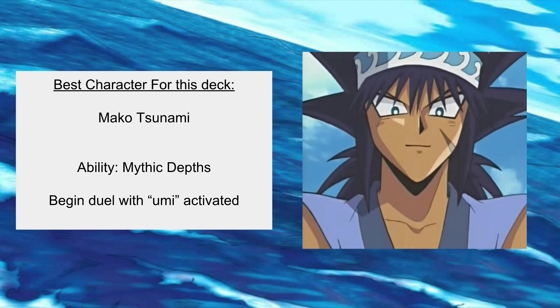The character I recommend for this deck is Mako Tsunami with the ability Mythic Depths. This allows you to begin the duel with the field spell Umi activated. Umi provides a pretty strong buff to nearly every card in your deck, increasing all their attack points and defence points, as well as having unique synergy with Levia-Dragon, making it the perfect ability for this deck.